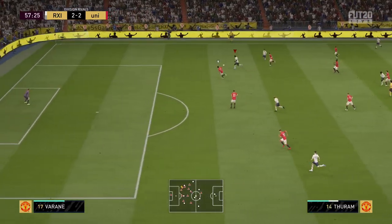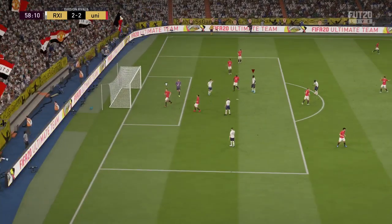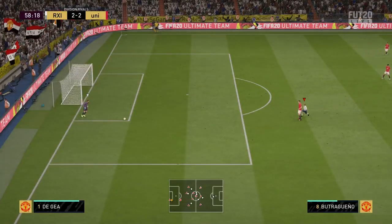James sends him through with a nice little ball roll and he goes into the space, but his weak foot is absolutely awful - three-star weak foot, he just roofs it out of the stadium. Absolutely terrible there on his weak foot.